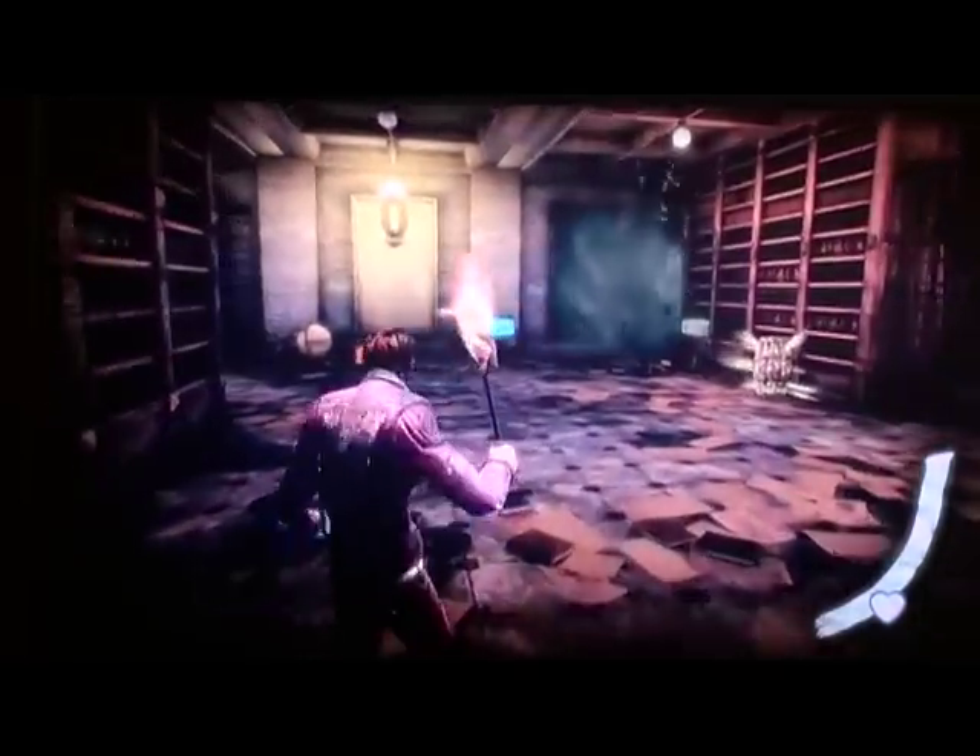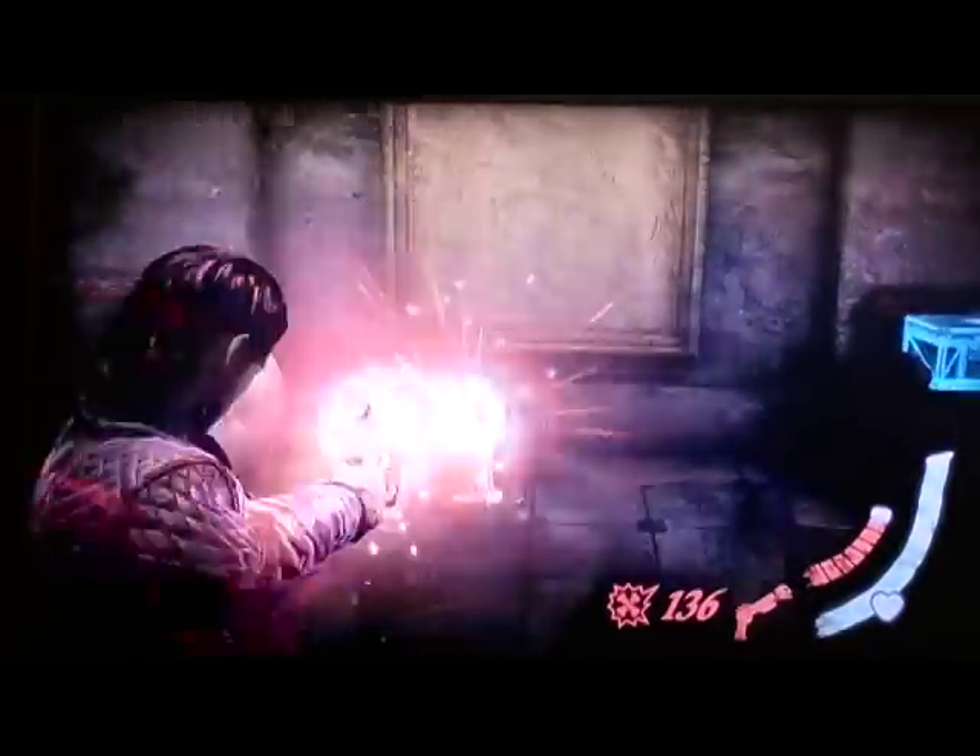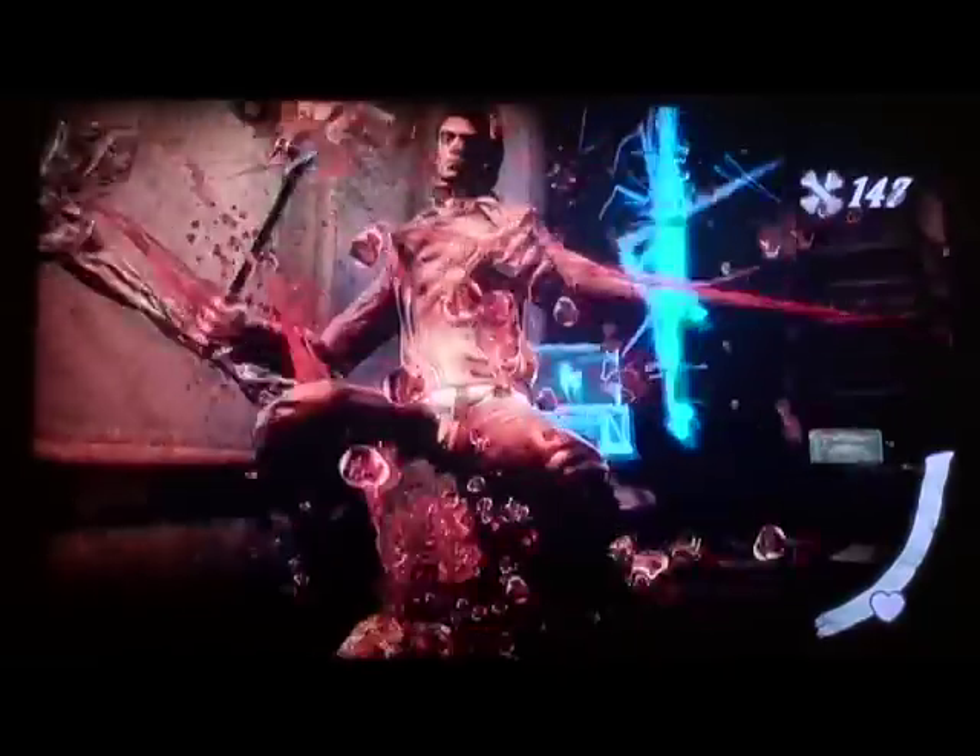So what you want to do is get up to Act 4, Chapter 3, The Ghost Hunter. You're going to cross the bridge made out of bookshelves and into this room.